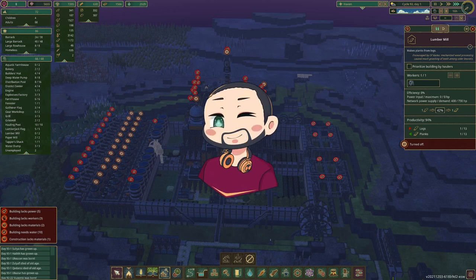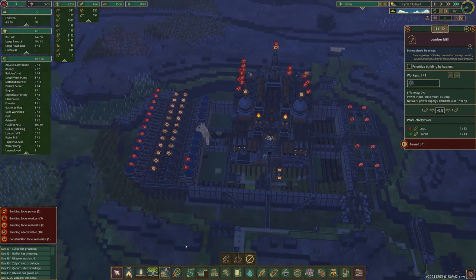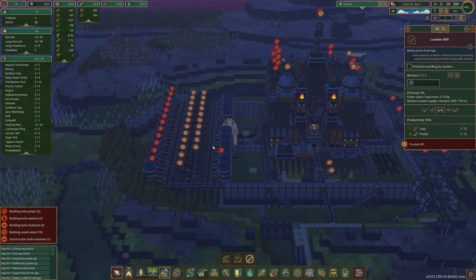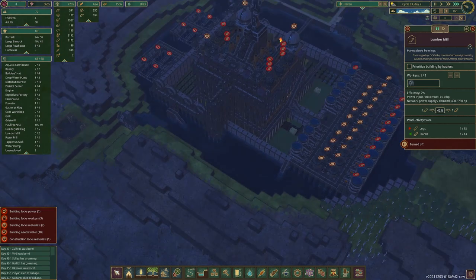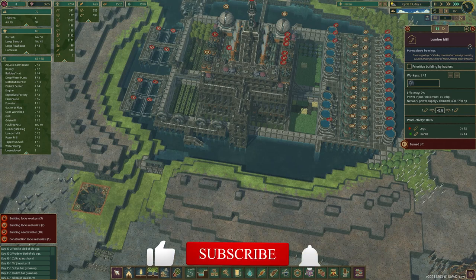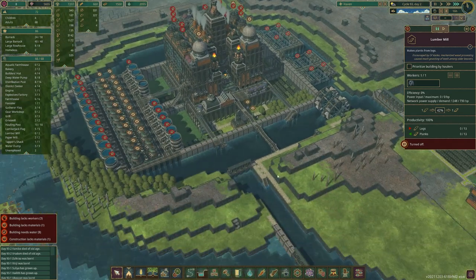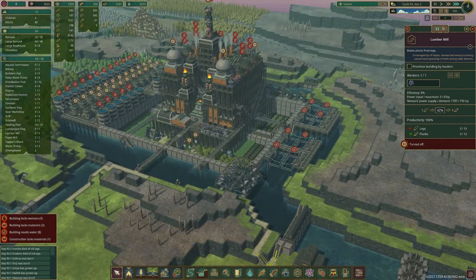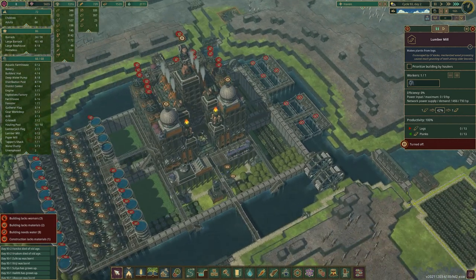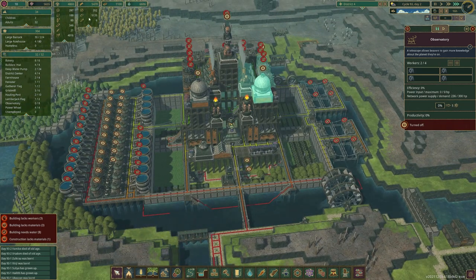Hi guys, my name is Firefly and welcome back to a brand new episode of Timberborn. In the last episode we managed to complete this by filling up the water and making sure they don't die, plus a little power spike. I put some power wheels just for now while we wait to get a power district up and running. I also put some lidos here to give them a bit of leisure. They've got 5,000 bread and 4,000 wheat flour, and they're doing fine.